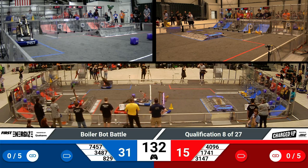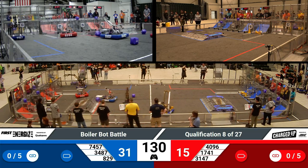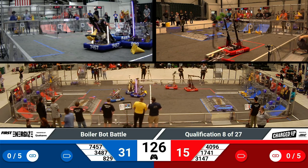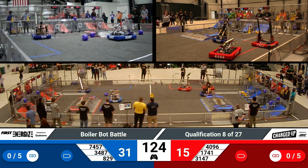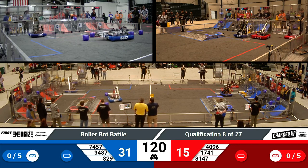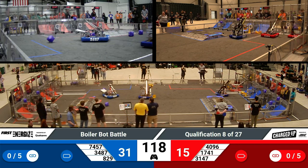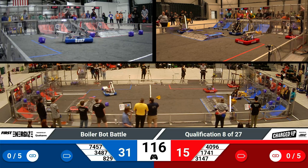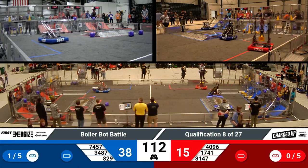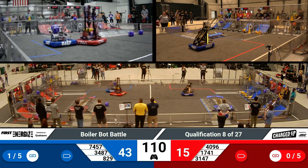As we move into the remainder of the time, we're in the teleoperated period where the students have picked up the controllers that their team built last season, now manipulating the game pieces as they see fit. 829, that's the Digital Goats out of Indianapolis, is making quick use of a cone out of their Human Players Station, whipping their way across the field to score for their alliance. SuperDuper scoring cones also on the Blue Alliance Station, increasing their score to 35 points.